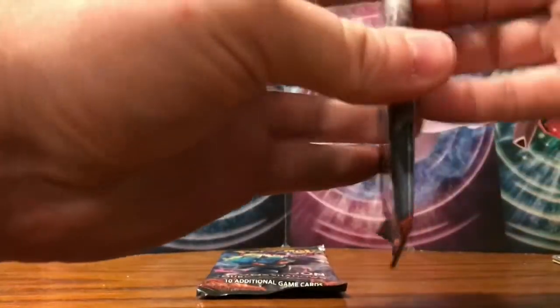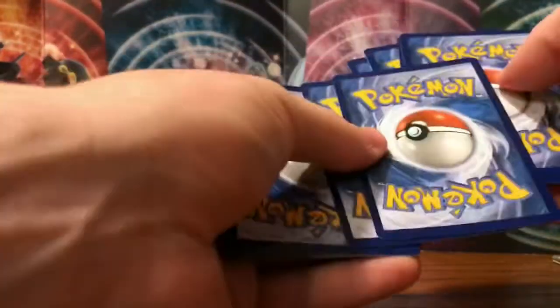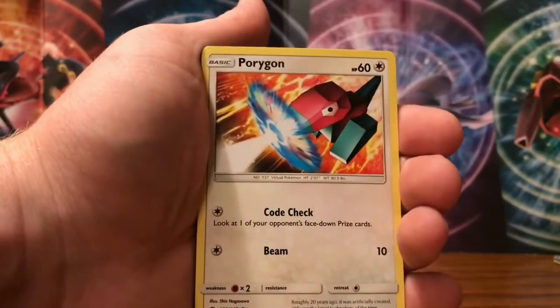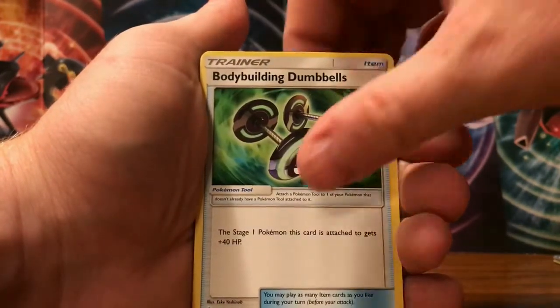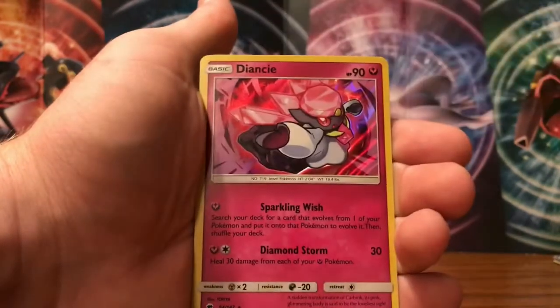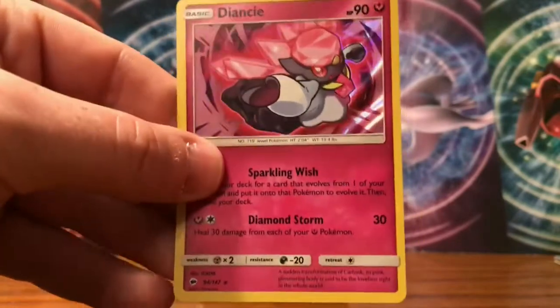Hopefully that means we get the hyper rare Charizard in one of these last packs. Opening the first Burning Shadows pack now. We have an Oddish, Salandit, Porygon, Caterpie, Panpour, Fighting Energy, Simipour, Bodybuilding Dumbbells, Sophocles, reverse of a Bodybuilding Dumbbells, and the rare goes to a Diancie holographic! We did pull a holo here.